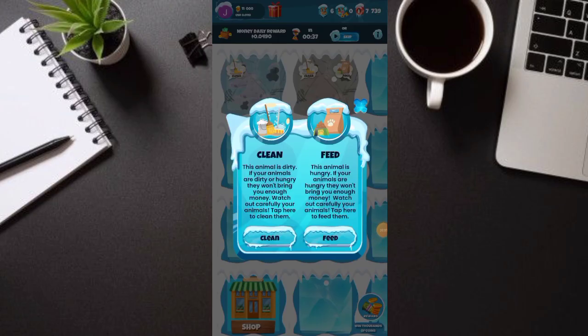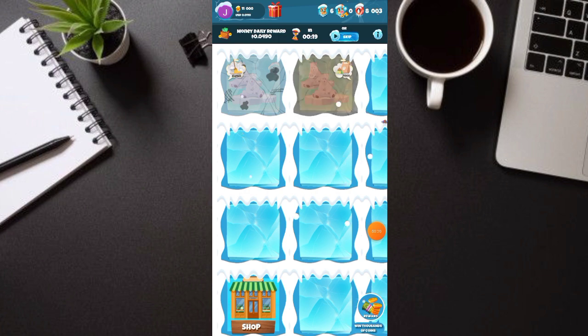So guys, for today's video, meron tayong isang bagong application na pag-uusapan. Ang kagandahan nito, GCash po yung payout. Ang gagawin lang natin is mag-aalaga lang tayo ng mga hayop — magpapakain, mag-feed, maglilinis. Click lang natin yan — Clean, tapos Feed. Tapos may kita na tayo. Yung hayop yan na ilalaga natin — dalawang polar bear.